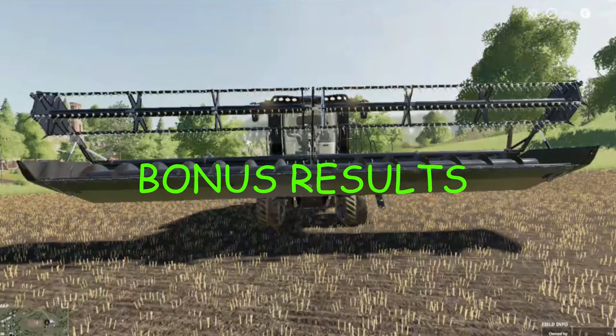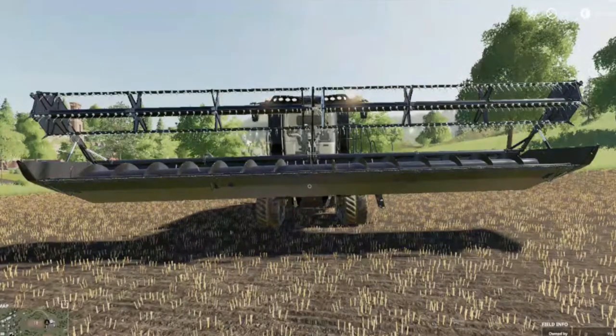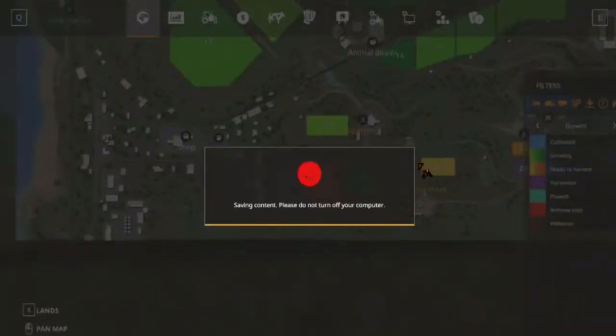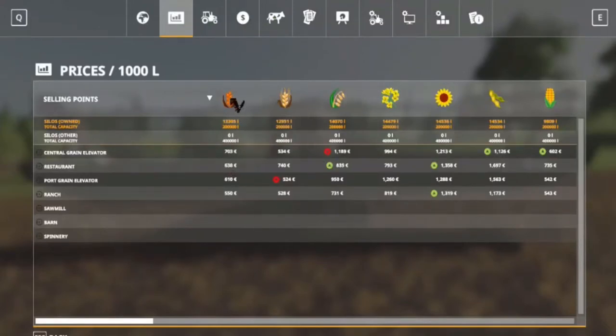This is on one hectare, fully fertilized, fully limed — all that. The field needs lime now because we totally obliterated it. Let's go and look at the crop yields and do a quick calculation based on the prices we have. For wheat at 703 per thousand liters: 17,604 times 703.